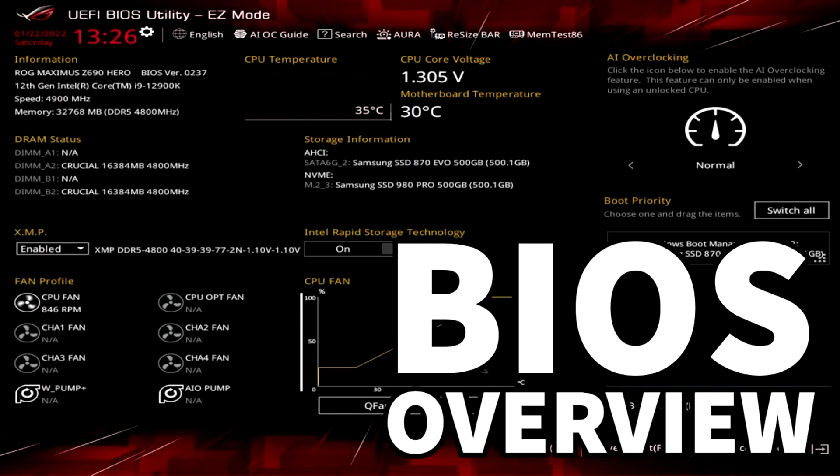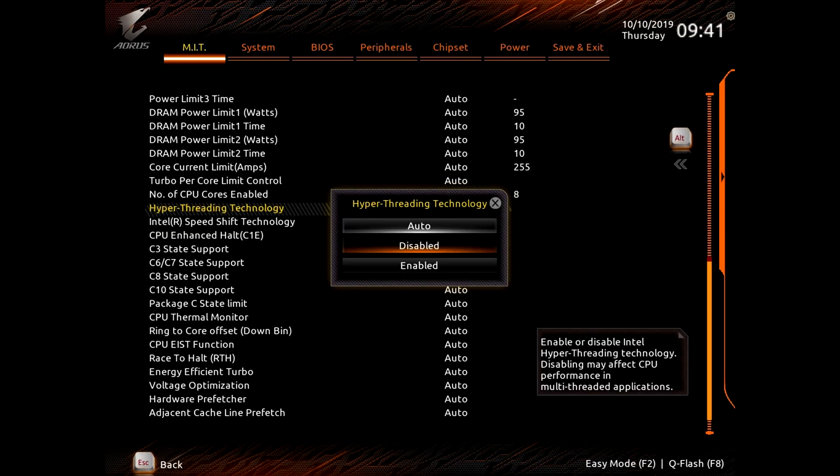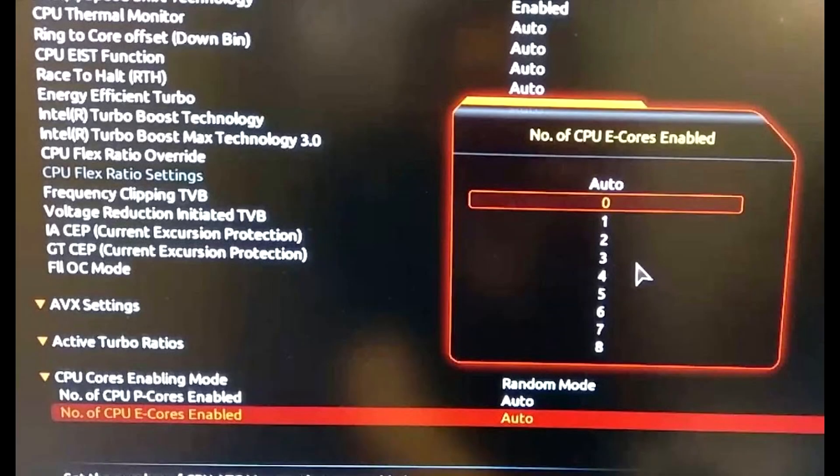All these settings are going to be in your BIOS, so expect some UI differences. Hyper-threading: disabled. Most MMOs benefit from it being disabled, including New World. If you have the newer Intel CPUs, I recommend turning off e-cores, as I got a 5 FPS increase from doing that.